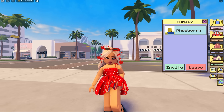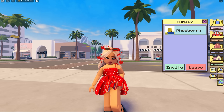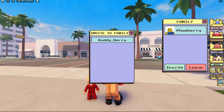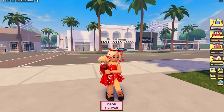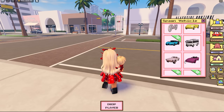Let me get one of my family members in the game. I've invited Buddy into my server. Going back to the family menu and clicking 'Invite' — there he is, Buddy Berry! I click on him, it says 'Sent', and then he accepts. Now I can just pick him up without needing any more permissions — that's so cool!